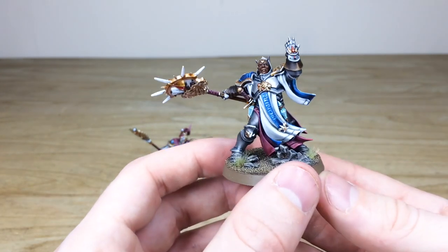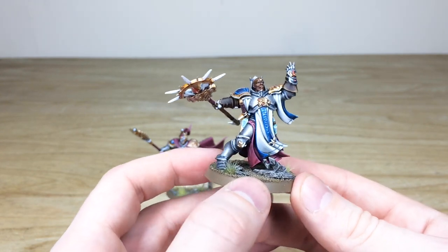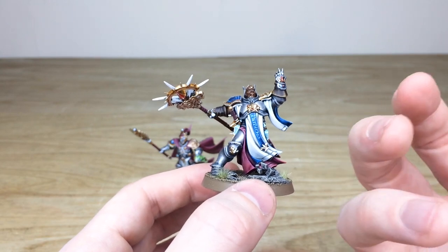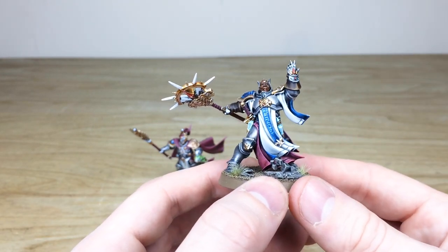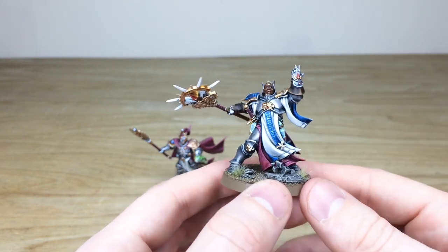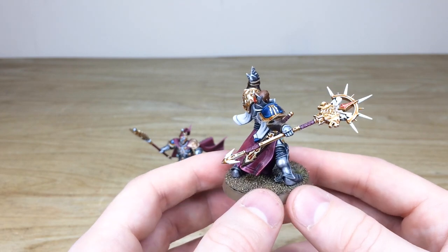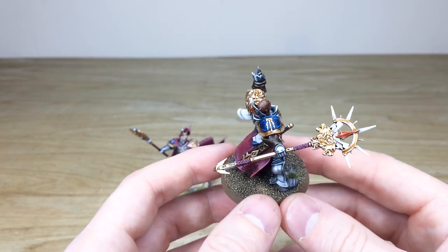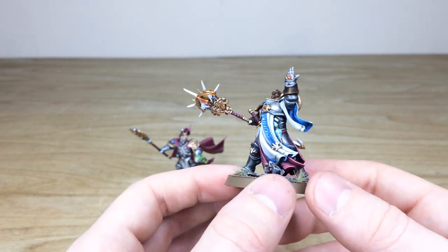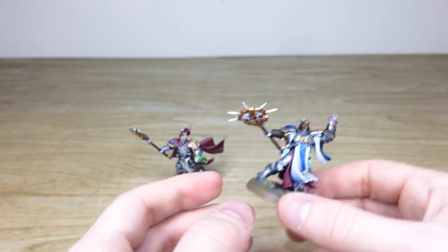Next up we have the Knight Incantor — a really awesome model. You can see all the eyes and teeth fully painted, and the same consistency on the glass vials with little tints in them. I love the little rocks floating as he uses his power. Moving around you can see the super pristine and clean finish, all the gems fully painted with multiple points of light source and highlighting. A lovely, super clean job on these guys.